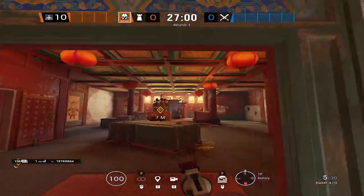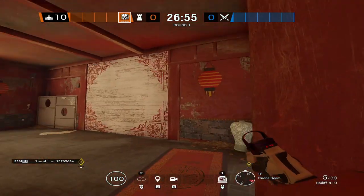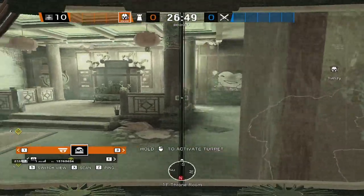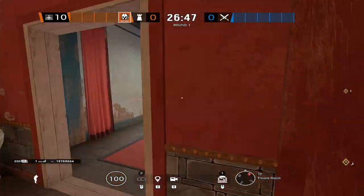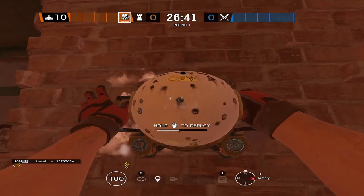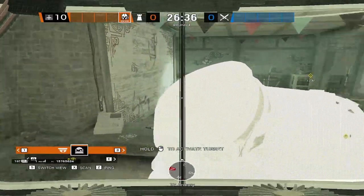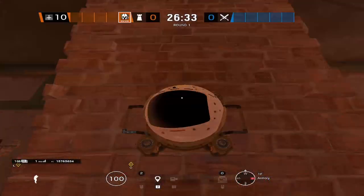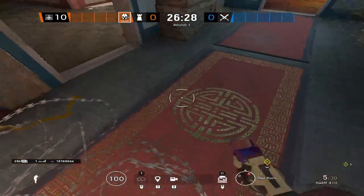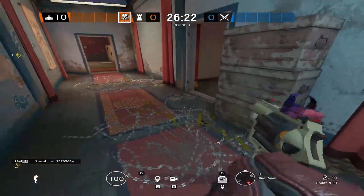Moving on to the Maestro — place one Evil Eye inside of Throne. This one will be able to see not only the Dragon Door but also the Maintenance Wall, and you can see anybody running in from the Blue Barrel Wall. For the second Evil Eye, go inside of Armory, vault up onto the fireplace, and place it up top. This allows you to see into Split if people run through all the Barb, and also see the Yellow Wall to catch anyone running that breach for a plant. As for Barb, place the two extra pieces inside of Split.